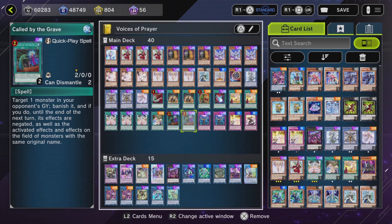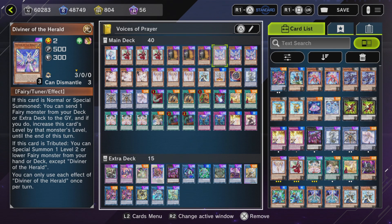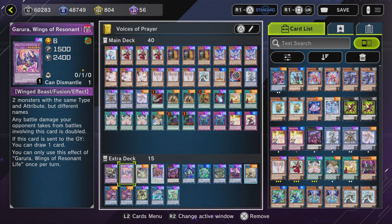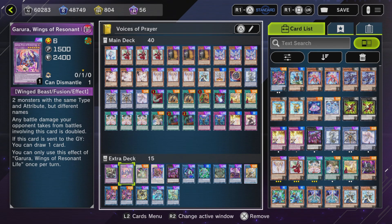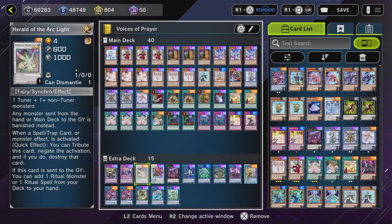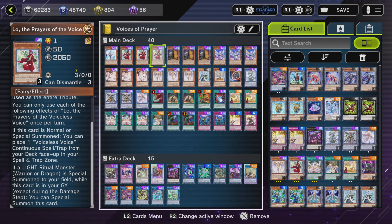Divine Herald of the Hero is important because if we don't have Lo, we can get Lo into our hand. If we do have Lo in hand, we can still normal summon this card and then send Elder, Nessie, Guru, or Herald for their different effects. Guru draws a card and Herald searches a ritual spell or monster from our deck. It also special summons Lo from the deck if you don't have Lo in hand.